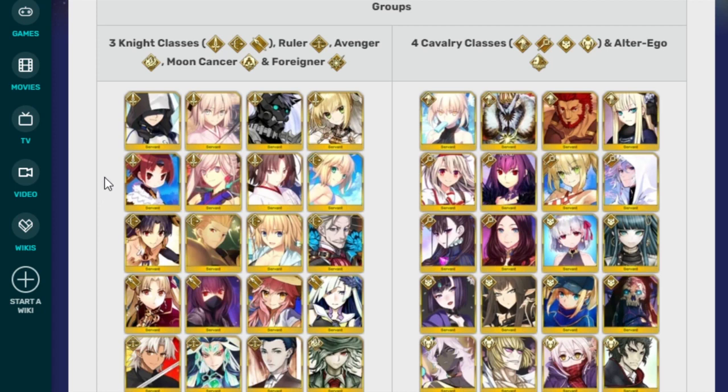Summer Saber, Archer, Ishtar, Gilgamesh, Summer Jeanne, Moriarty, Ereshkigal, Scathach, Tamamo, Brunhilde, the Asshole, the Mothman, Sherlock Holmes, Dantes, Jeanne Alter, Nobu — no it's not Nobu Alter, it's Nobu Avenger, my bad — Summer BB, Hokusai, and Abby.